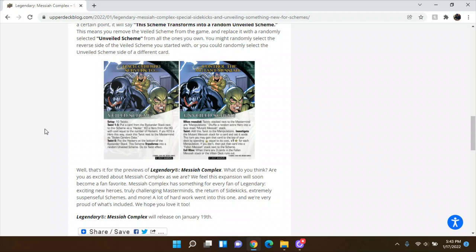The first scheme is Hack Cerebro Servers, with 10 scheme twists. Twists one through five say: put a card from the bystander stack next to the scheme as a hacker, then KO a hero from the HQ with cost equal to the number of hackers. If you KO a hero this way, stack this twist next to the mastermind as stolen Cerebro data. Twist six says put the hackers on the bottom of the bystander stack — the scheme then transforms to a random unveiled scheme and triggers its twist effect.